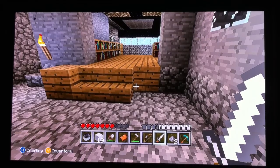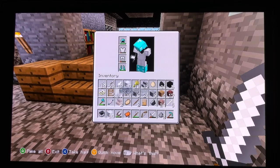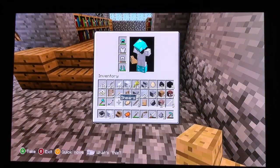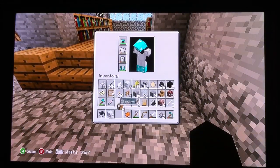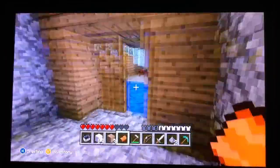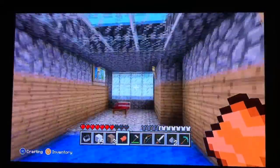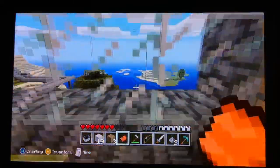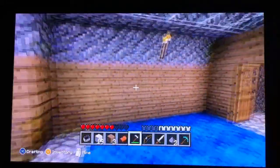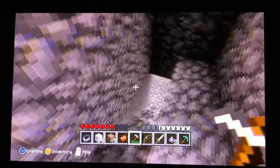It glitched again - I'm missing two blocks that were right there, that's not cool. I had that and I had one of these over here on the side. I don't know why it keeps losing those. Up here is Ally's room. She's got a skylight and a nice big window to look outside, a creeper painting because she likes creepers, and her bed. Through that wall we're going to knock it down and build some more.